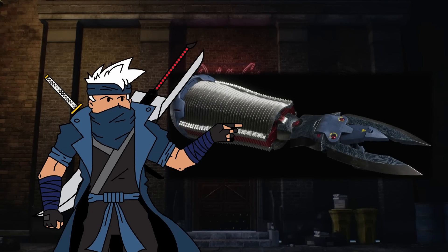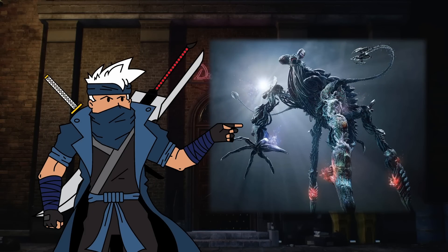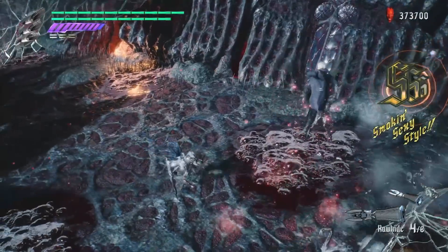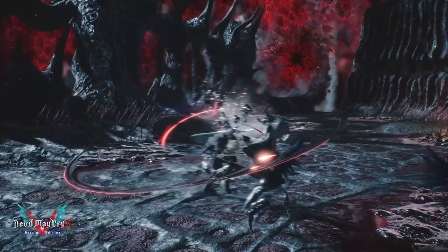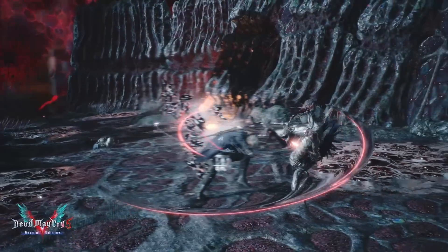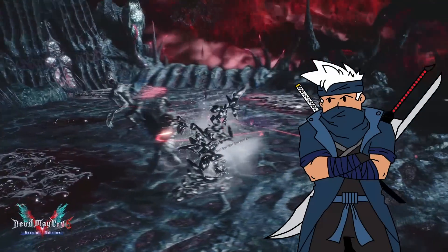Rawhide. This was made from the Underworld metal received after defeating Gilgamesh. With this material, it can pull enemies that Nero normally wasn't able to pull with his wire, along with the ability to use the Underworld material wire to slice up enemies around Nero. It's great for AoE attacks as well.